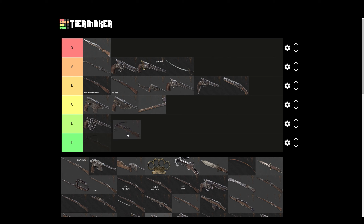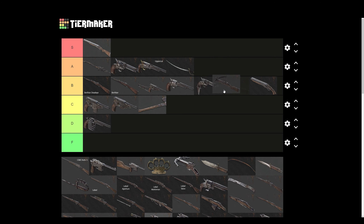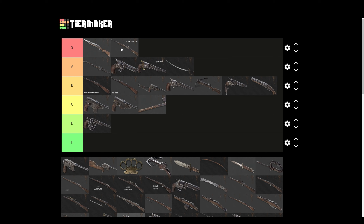This one — in my last tier list I put it really low, but with the shock bolts I would put it A tier. Since it's so hard to use though, I'm putting it in B tier. It's not easy to use the shock bolts, but when they hit they kill in one shot — it's crazy. But it's hard to use, so B tier.